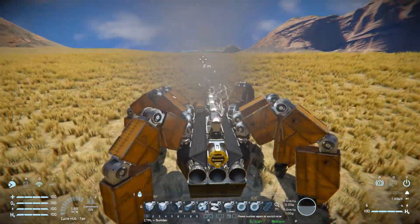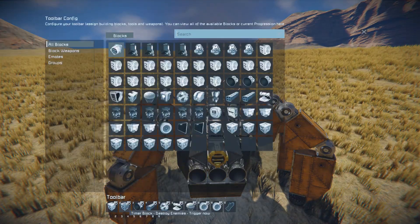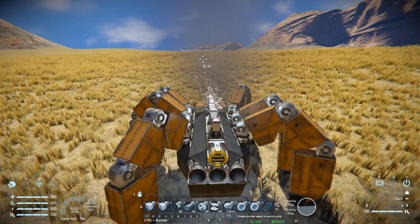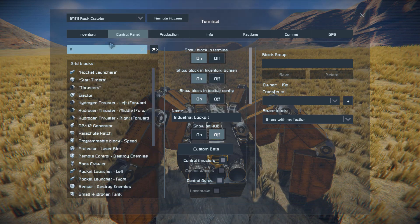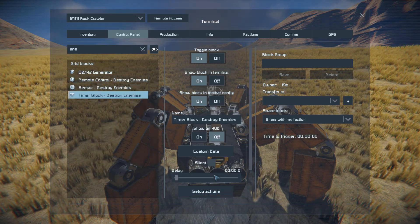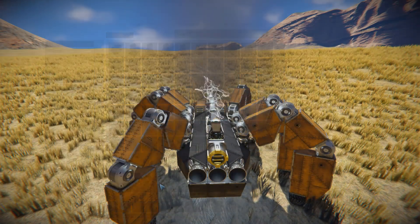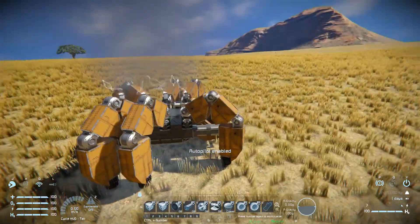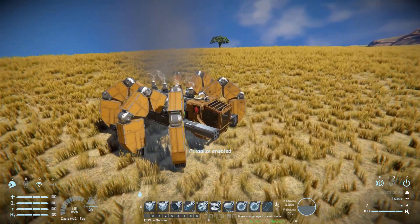Turning that off and pressing number two — this is the block I'm not too sure about. If I hover over it, it says it destroys enemies, and when I activate it a remote control block takes over the ship. Looking at the setup actions, it uses the sensor block and the remote control block but nothing else is given. Activating that, autopilot is now enabled and I can make it start walking and it'll just have a mind of its own.